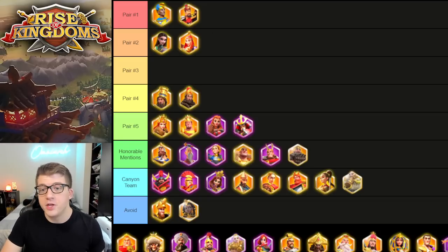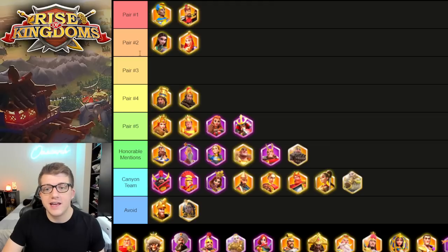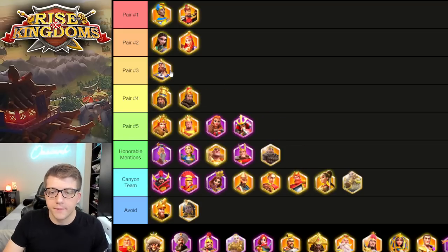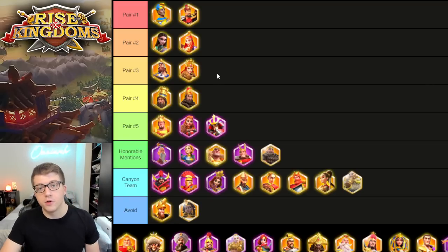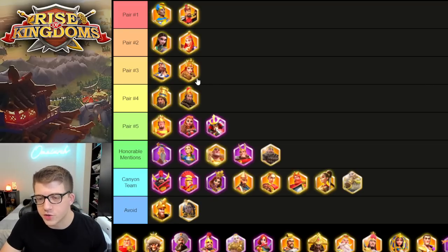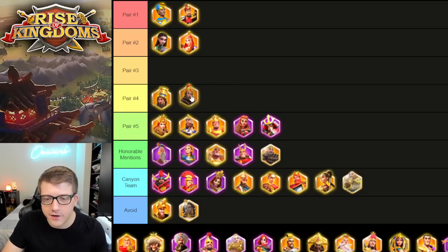At this point, your patience has paid off because you have two extremely powerful archer marches — very good in the open field. Remember, I said archers were hard as free-to-play not because they're bad commanders, but because they take so long. So if you're willing to wait 400 days to get this set up, then great news: you have two very powerful open field pairs. By that point you're also probably going to have a 5-5-1-1 Martell, which means you can pair Aethelflaed behind him for another supportive AOE march with full infantry.